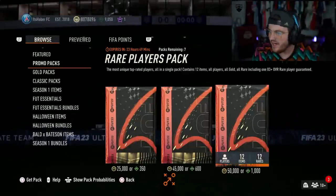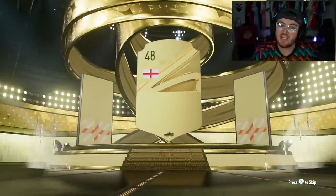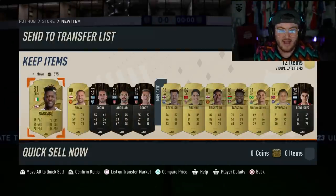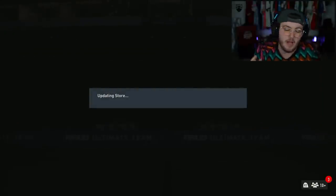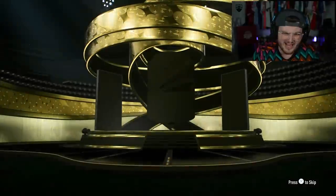Maybe a Rhys James on the way? Come on EA, sort us out. Can we get ourselves a decent pull out of one of these 50k packs? I might have drained all my luck yesterday. If you haven't seen yesterday's video by the way, you should go and check it out - it was phenomenal. We got ourselves an Icon, four out-of-position cards, and just a whole host of amazing pack pulls. After this video, go check that out.